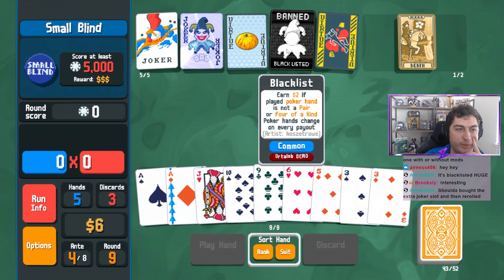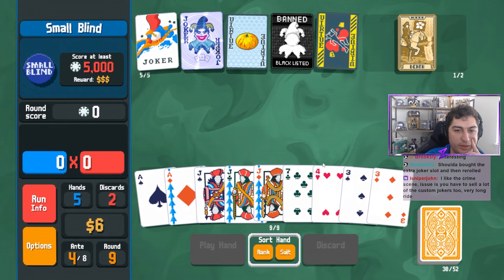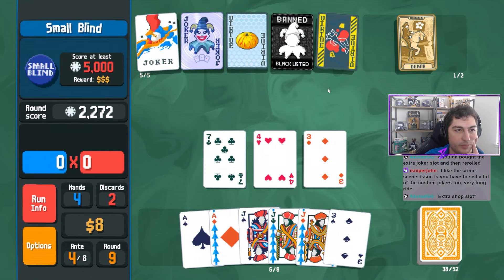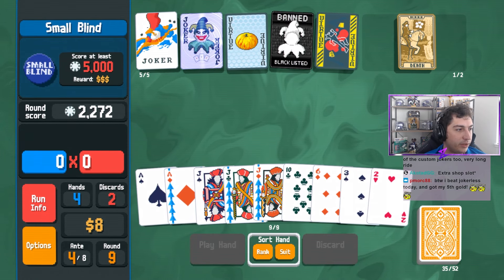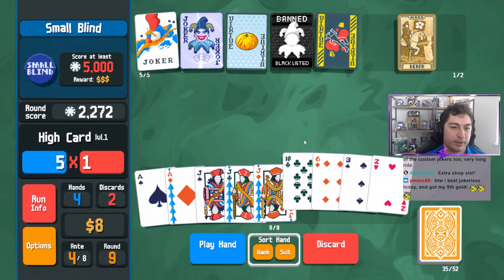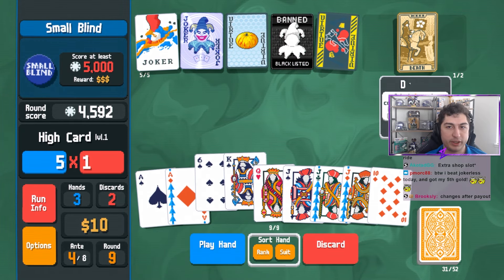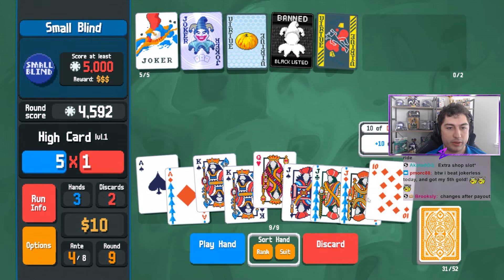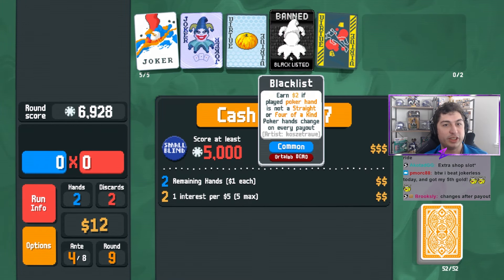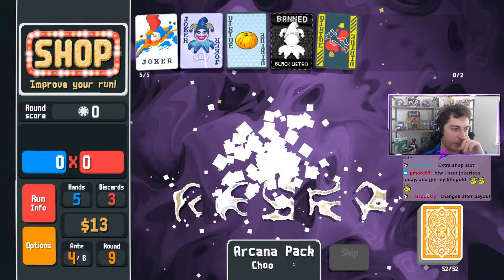So don't play a pair or four of a kind - well I think three of a kind instantly wins. What I'll do is just play high card three times. Crime scene issues - you have to sell a lot of custom jokers too. It is going to be a long ride, but we can slowly whittle it down. It doesn't have to be all at once, so we'll just play high card a bunch. We won playing high card! Changes after payout - straight or four of a kind. We'll have to read it each time.